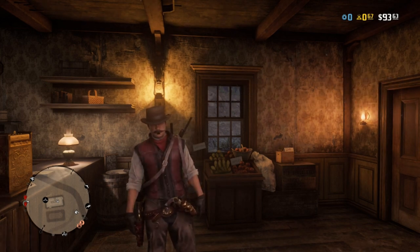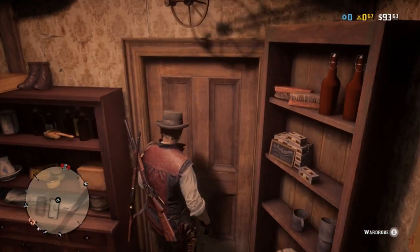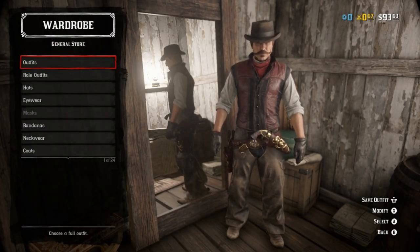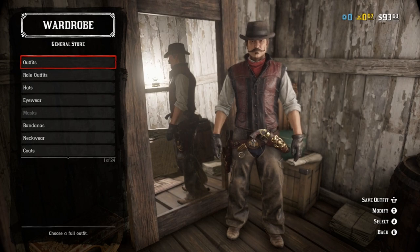You can actually get pretty damn close to this one. The only thing that kind of ticks me off about it is we don't have anything close to John's hat. That all said, the rest of the outfit kind of came together pretty nicely. And of course, there's going to be a lot of suggestions here and there in variation, so get ready for a lot of dealer's choice.